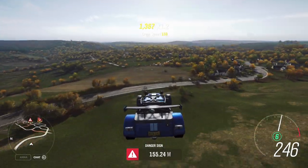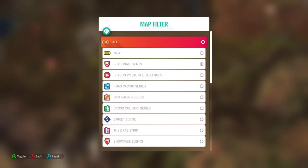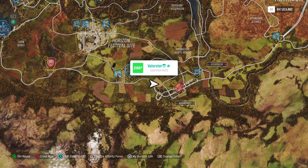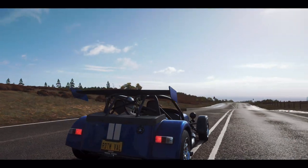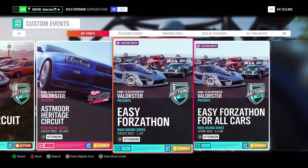Just do that until the Forzathon pops up. Then we need to win four road events — basically the circuit. I'll go to my circuit and show you the code, which has been out for more than a year and a half. It's basically the easiest way. Go to solo custom events, then circuit race, and I'll show you the code — just fill it in, or if you follow me you'll find a blueprint. It's the easiest and fastest way to do four races.